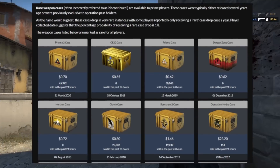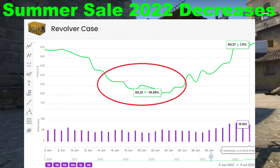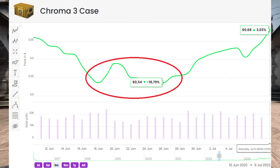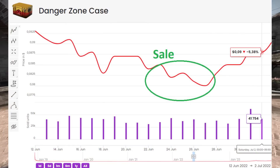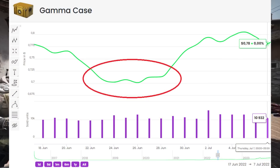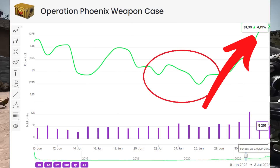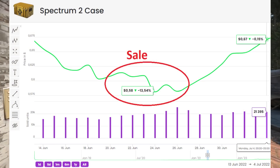Now talking about rare cases, I've got a ton of examples shown in the background here. Basically all rare cases, generally speaking, followed a very similar pattern. They dropped down when we saw the summer sale come out, but not significant enough for you to be able to make a profit flipping — which we'll talk about at the end of the video — but for investing in, this could be a very strong opportunity. A lot of these cases dropped a bit more than I honestly thought they would, and you can see by nearly all of the graphs there was almost an instant rebound once the sale started to reach its end period.